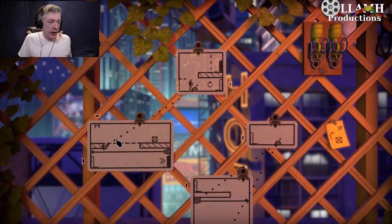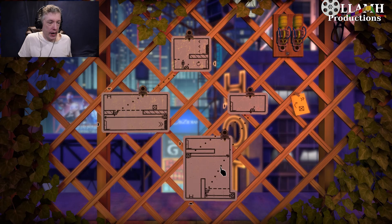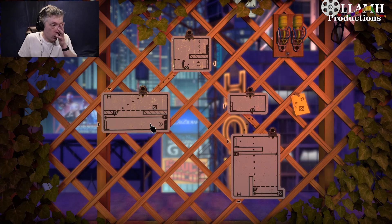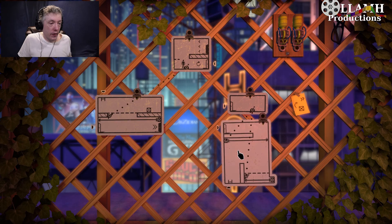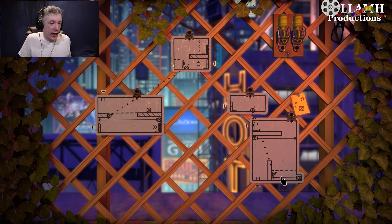So let's see here. We need to get a box, which is there. We need to get that box to this door, which sounds super simple, right? This switch turns off this laser and this floor. Okay, but not that laser.